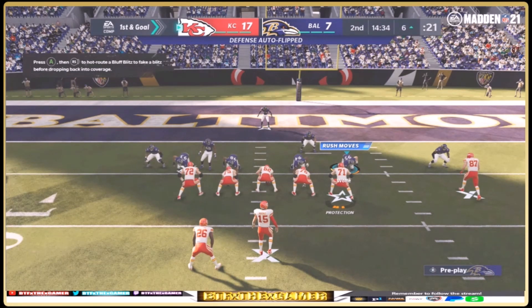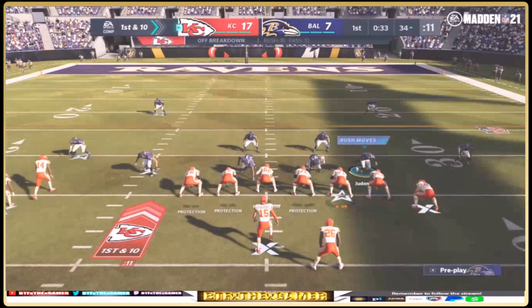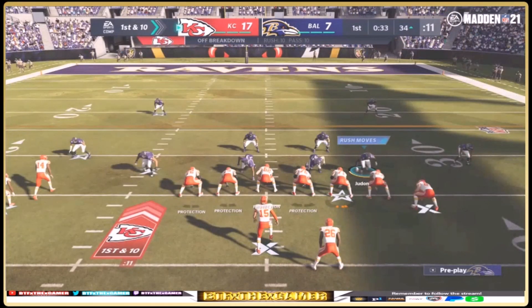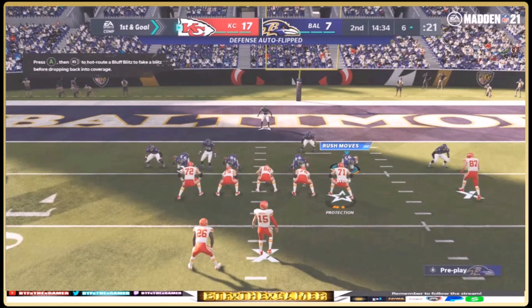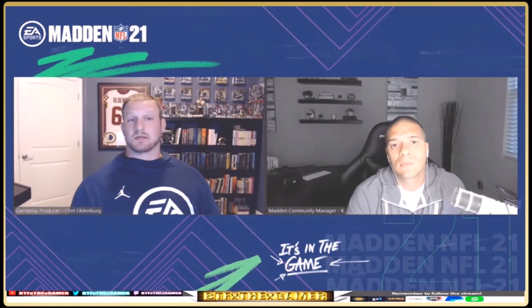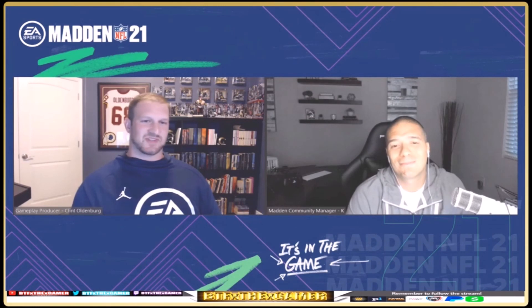On the defensive side, the on-field trainer above the pass rusher's head shows notches representing his budget of moves for that play. If a pass rusher has five notches, he can do a maximum of five moves on that play, regenerating only one move between plays (or two via abilities, halftime, or the two-minute warning). When you run out of moves, you can no longer perform any pass rush moves — preventing move spamming and adding strategy and agency to the pass rush experience.